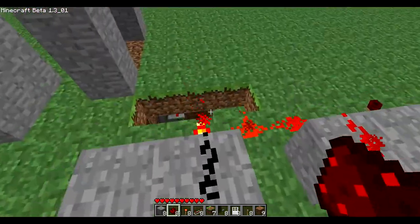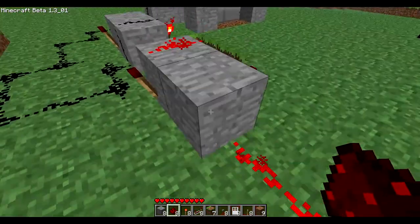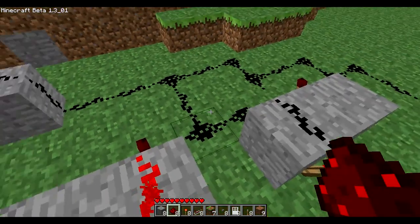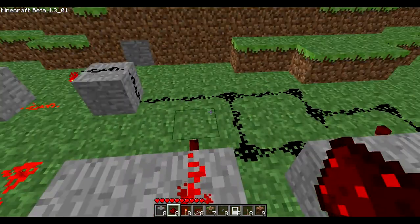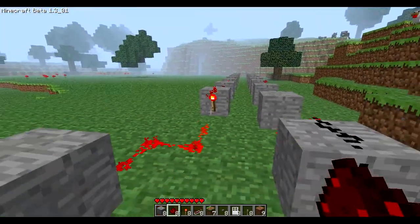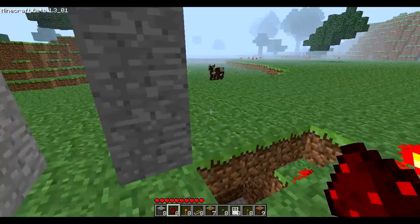Once that's off, it will travel over here through all these inverters, turning this off. When this goes off, it will reset this, turning this line off. That's about all — it will turn this off so the door will close again. However more inverters you have, the longer it will take, so you can customize it to however long you need.